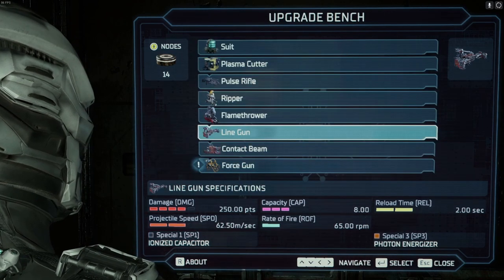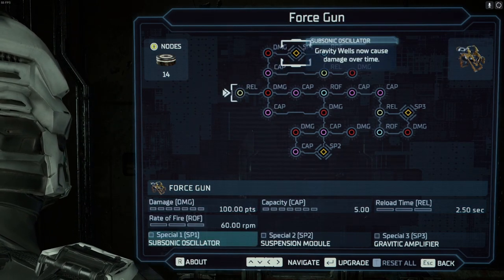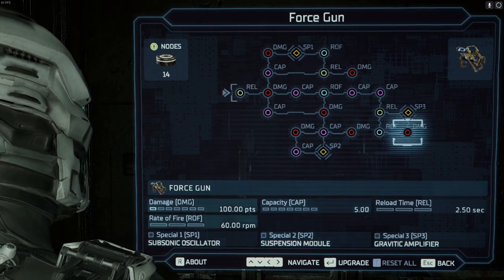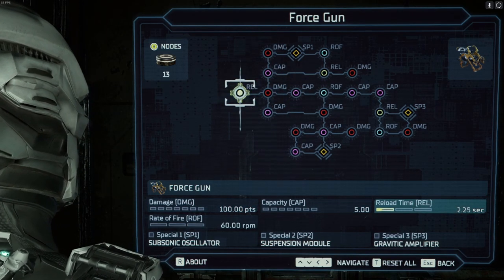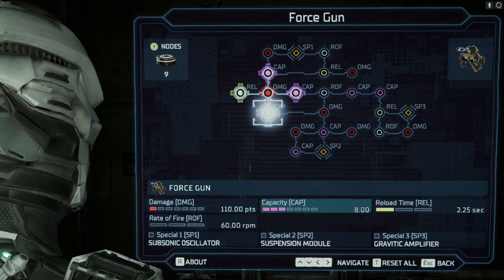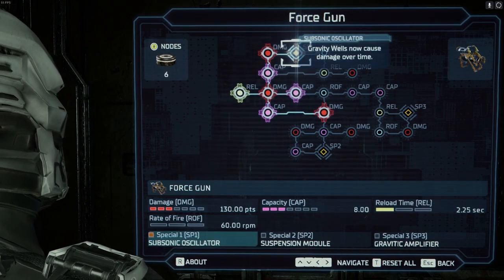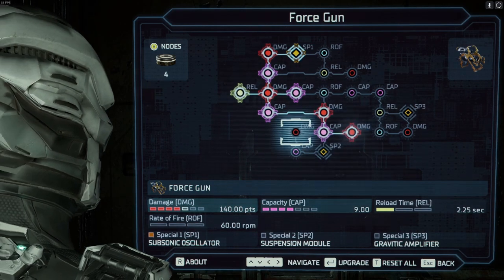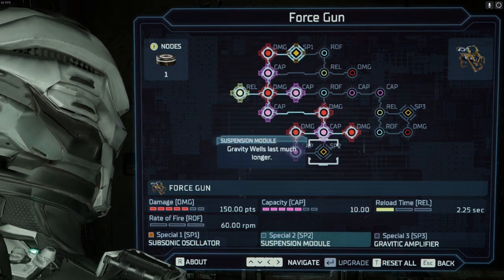Let's get the force gun worked over. Gravity wells now cause damage over time, gravity wells last much longer, and gravity wells have a larger radius — so it's very focused on one thing. Let's get some damage and some capacity, because reloading is for losers. Now it causes damage over time. That seems to be doing a good chunk of damage, so we'll grab that as well.